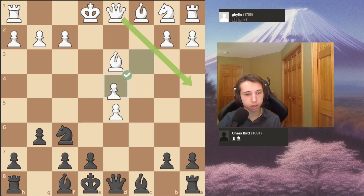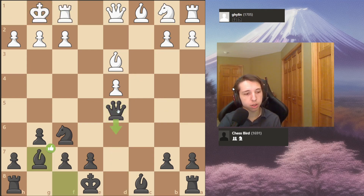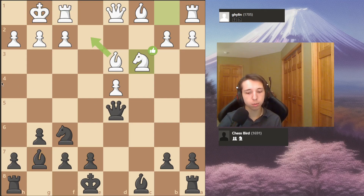So pawn takes, I did knight takes d4, doubling his central pawns. I saw queen a4 and thought he was going to go for that, but I still thought I was okay. Then I took on d5 - notice there's no good check here since I just block with the bishop, and knight and queen both protect.